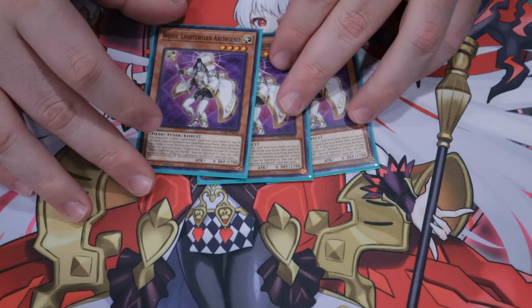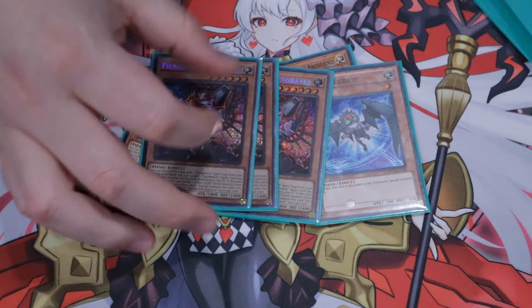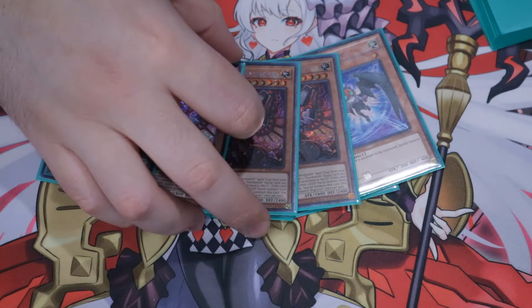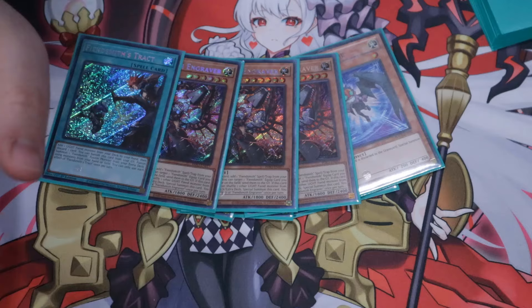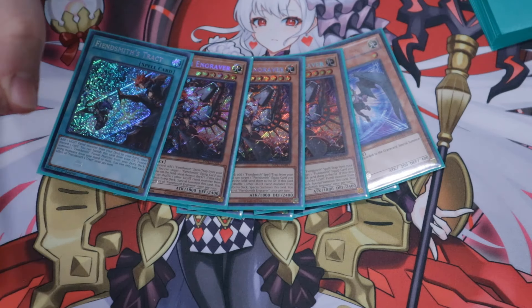Weiss is a light fiend monster — you've got to keep that in mind. We designed this to interact with the Fiendsmith combo, and we are playing Fiendsmith in this. Losing Lacryma was a pretty big hit, but having this stuff guarantees you can get to a Desiree, and it also means you can get to a Pilgrim Reaper for a massive mill if need be. Having access to the Pilgrim Reaper through the Necroquip is very, very spicy — some of the best Yu-Gi-Oh you can cook up right now.